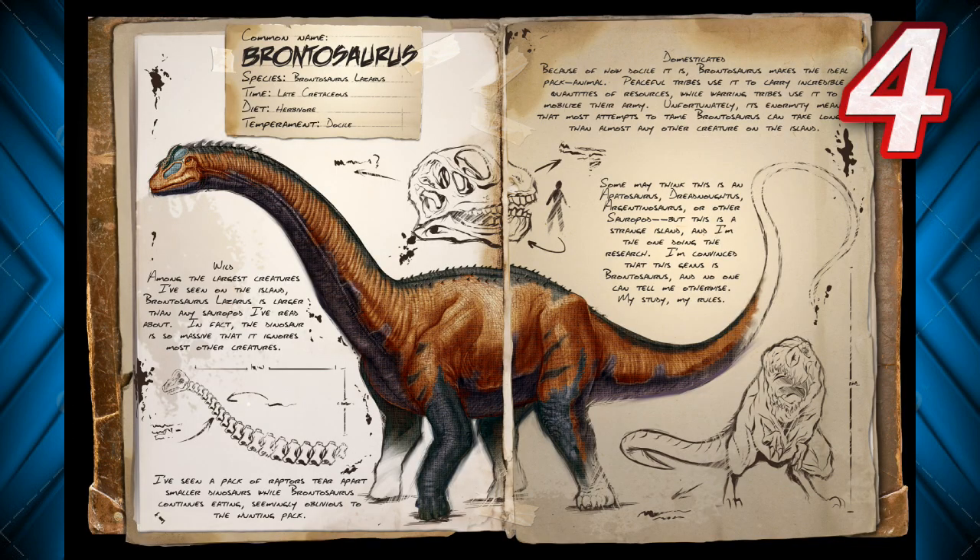For number 4, we have the Brontosaurus — the largest dinosaur in the game right now. It makes this list because not only does it do pretty good damage and tank a ton of hits, but it's tough to get near when you're fighting. Its tail swipe does crazy AoE damage and hits everything in the area. The knockback is insane — I tried to fight it with a direwolf and couldn't even get close; it just kept knocking me back and dealing loads of damage.